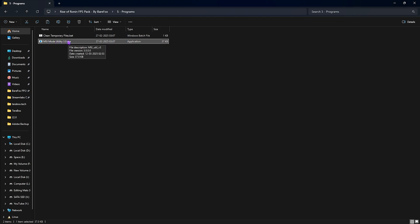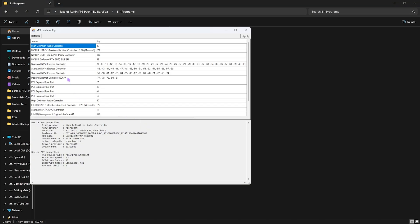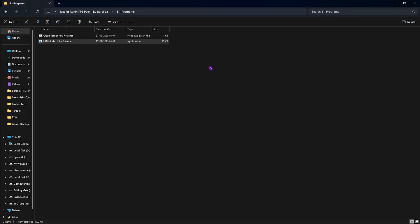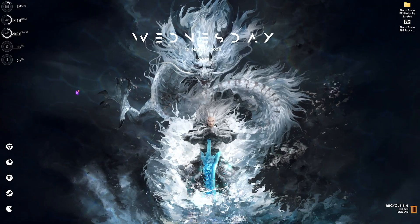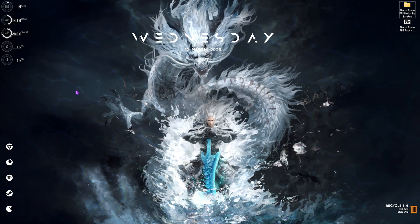The second useful program is MSI Mode Utility 3.0, which optimizes your graphics card without overclocking it. Run it as administrator, locate your graphics card in the list, click the MSI button next to it, set the interrupt priority to High, and click Apply. This enables your graphics card to handle more interrupts and optimizes its performance without overclocking.